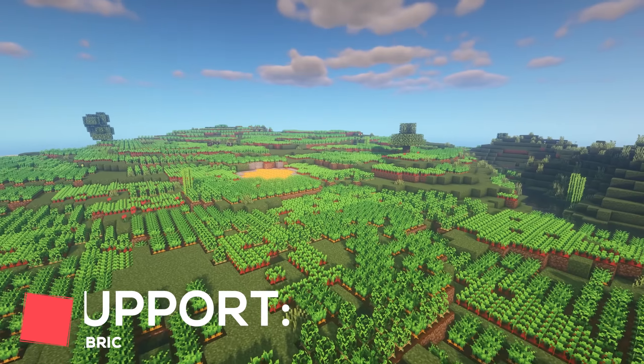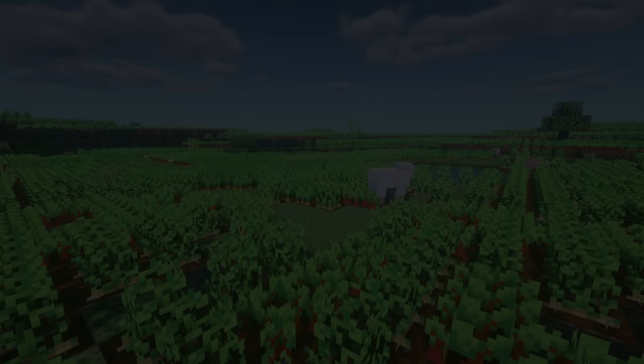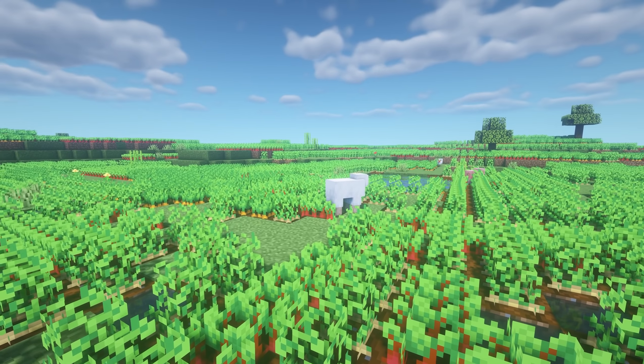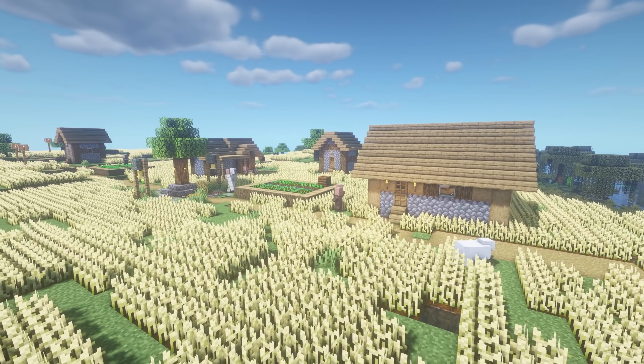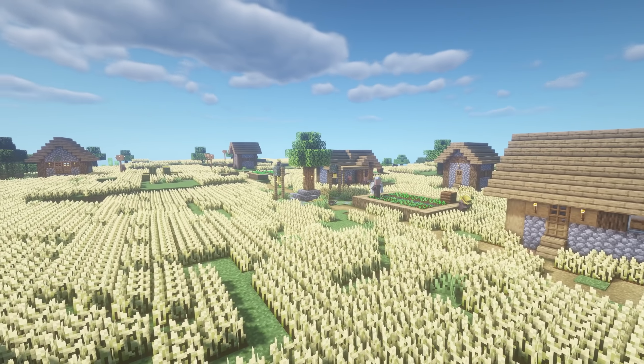Data Bug Biomes will add 8 new biomes to your game. These are mostly designed around farmland, with most of these biomes holding large amounts of crops. Currently, some biomes the mod consists of include potato fields, beetroot fields, and grazing fields, where you'll find lots of passive animals.